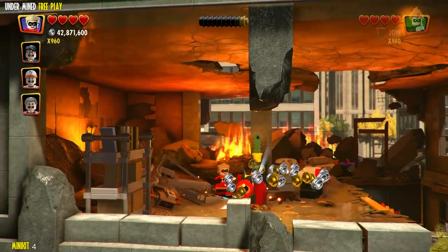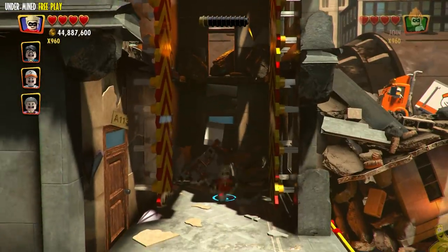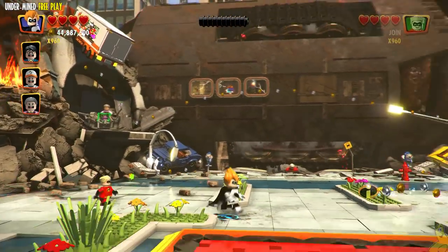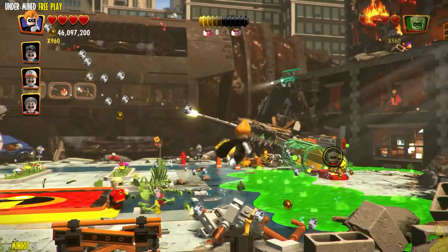Smash the glowing chest on the left and rebuild those bricks into minikit number four. Then we'll fly over to the right-hand side where the green goo is. I try to use an Incredibrick but I'm short. You've got to fly a little bit higher than normal to get over that green goo — there's kind of an invisible wall there.